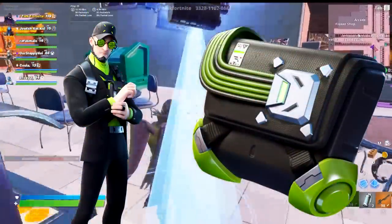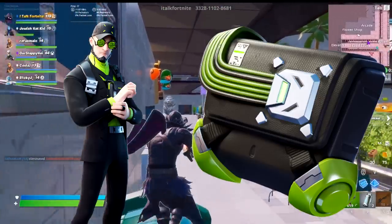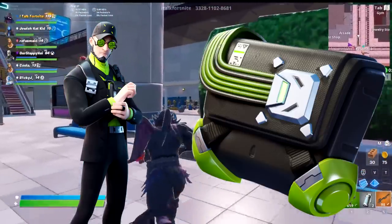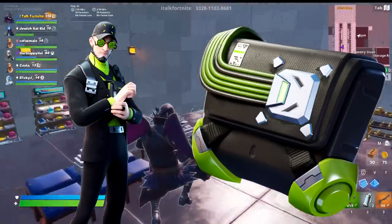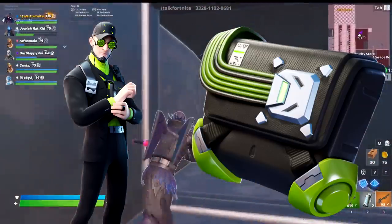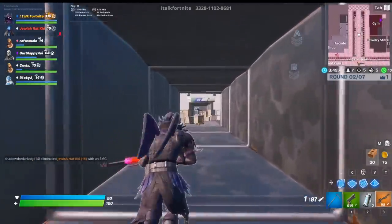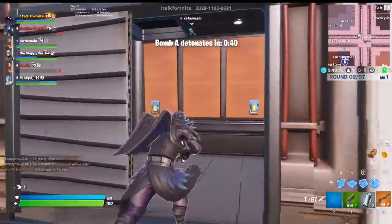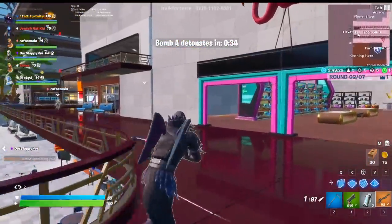Next we have the Deadlock skin. It comes with the back bling Hack Pack, a harvesting tool called Kodaks, and also a wrap. This guy is your stereotypical hacker-man dude — I think this is what Fortnite likes to think leakers look like. It's really funny, reminds me of a very stereotypical villain. He's got the chin for it, the beard strap around his chin, glasses that animate because he's a hacker. I really do like this skin — the back bling is kind of boring, not gonna lie, but the skin itself looks absolutely hilarious. Looks like he's straight out of The Matrix — very well done on this one.